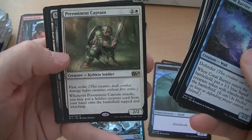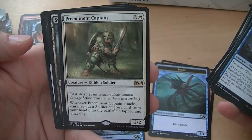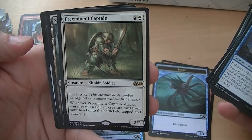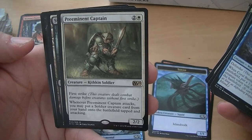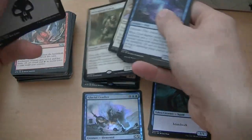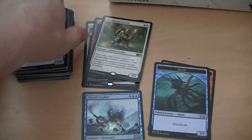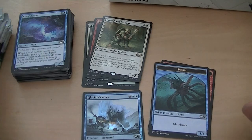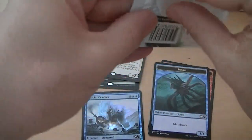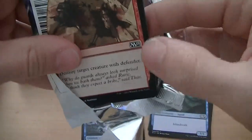Congregate. Preeminent Captain — it's a little Kithkin soldier, 2/2 First Strike. When it attacks, put a soldier creature from your hand onto the battlefield tapped and attacking. 60 dollars! Yeah, $60. Look at the little dude, he's like a little hobbit, just doing work. How much was it? Three. Oh, not too bad.